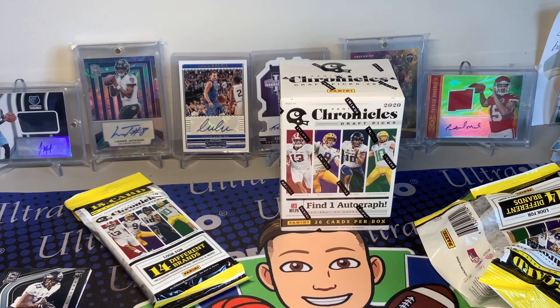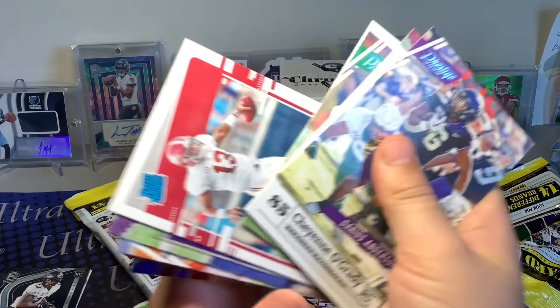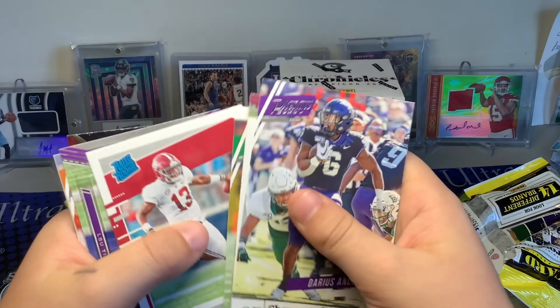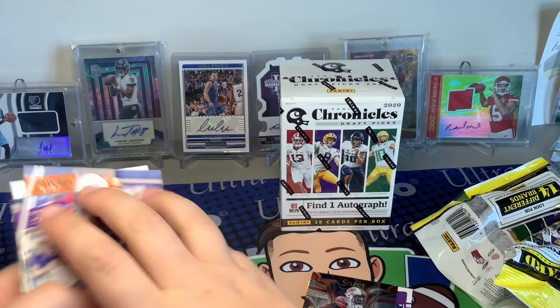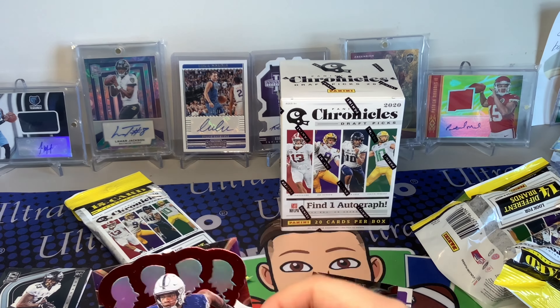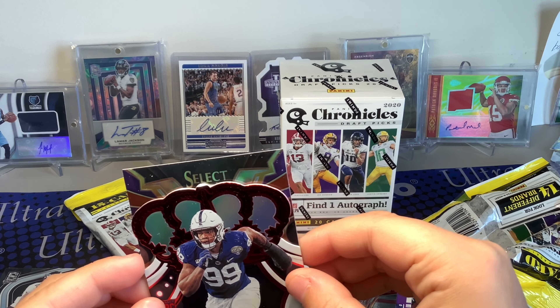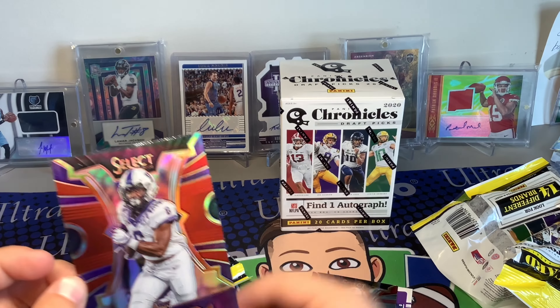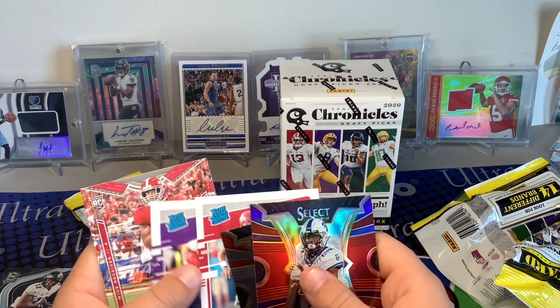We got a Gio Okonkwo Donruss Strategy rookie, Brandon Aiyuk Playoff, Jake Breeland Prestige, Donta Foreman Strategy rookie, a Playoff rookie of Justin Jefferson, a Devin Duvernay, Keishon Vaughn. Then there's a red and purple card — please be Joe Burrow! Oh no, it's Darius Anderson — but still pretty cool. It's a Select, and we did get a Joe Burrow in that pack.